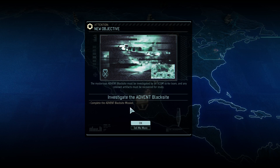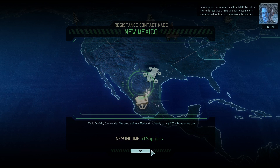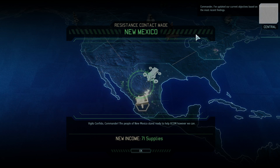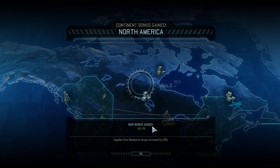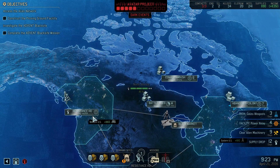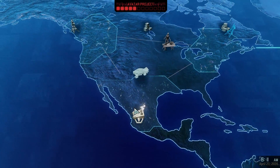Advent black site mission — we've established contact with the local resistance and we can move on the Advent black site on your order. We should make sure our troops are fully equipped and ready for a tough mission — security will be tight at the facility. New bonus: all supplies from resistance drop increased by 20%. Good stuff.